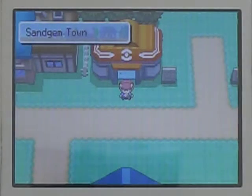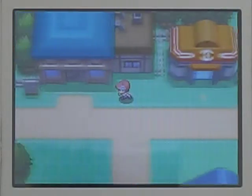But we need to go over to Sandgem Town and tell Professor Rowan about our exploits. So yeah, I am not too sad about not catching Giratina, but sad to see it faint. Let's go tell him.